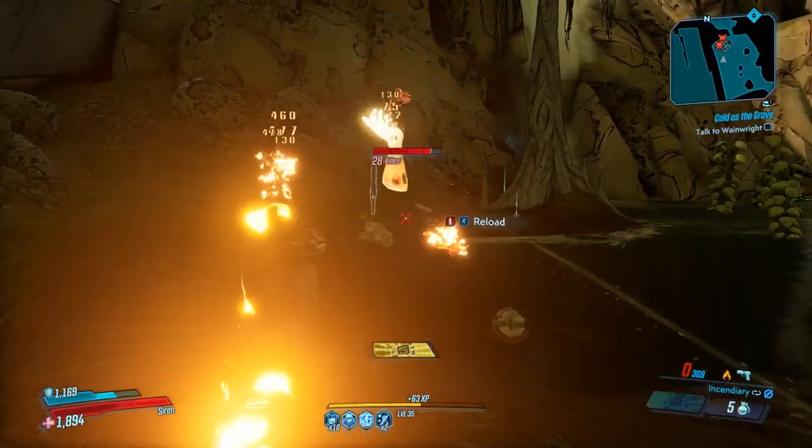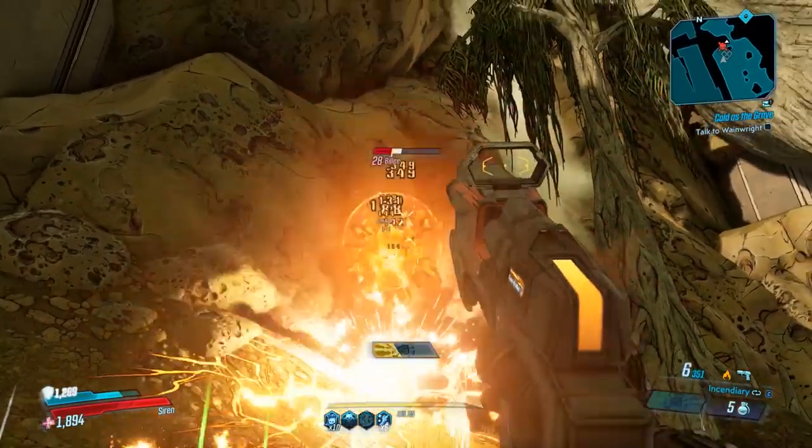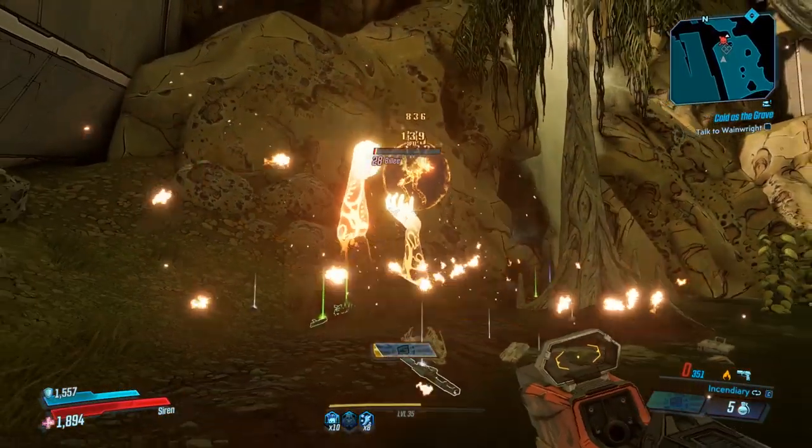If you don't have a Legendary drop, then just quit out, come back in, and you will appear just outside of this area. So it's really a quick farm indeed.